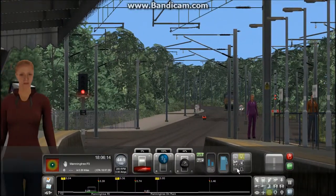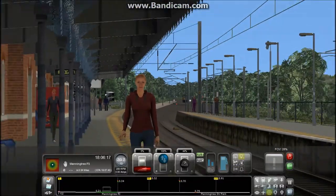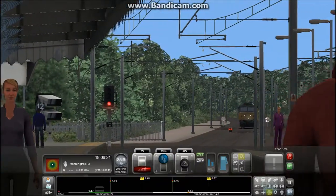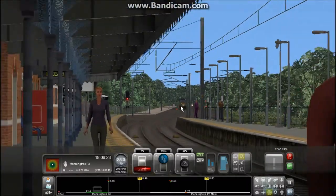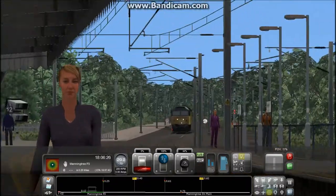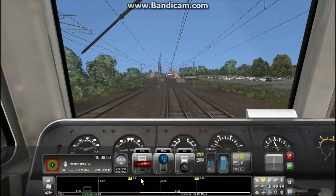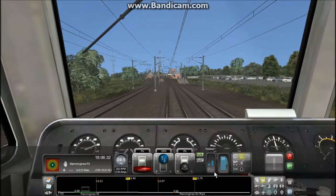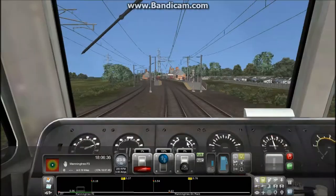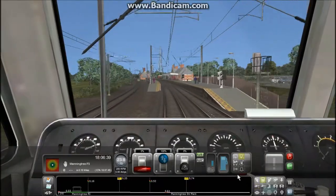You can hear the horn there. Look at all those trees behind the train — and then boom, they're all gone. That line to the left is the Manningtree DRS siding. And now we're pulling into Manningtree platform 3.